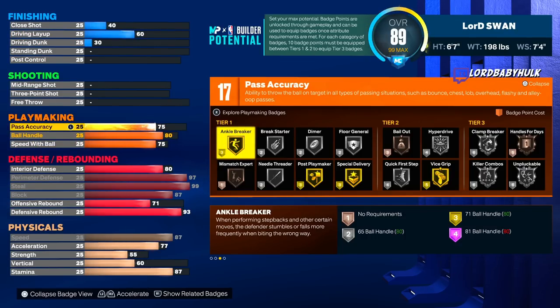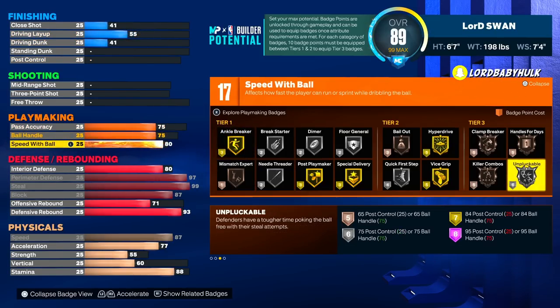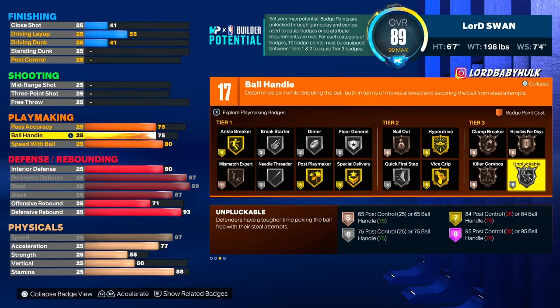Now here's your playmaking — you got 17 playmaking, which sounds crazy, but this is like big-build playmaking. You unlock the best pass style, so your passes are even faster. You got the 80 ball handle, which unlocks some dope signature dribbles at that mark. You could go 75, but the 80 stuff is crazy.